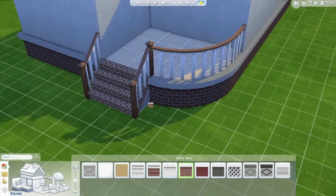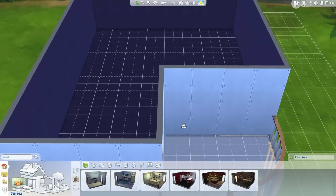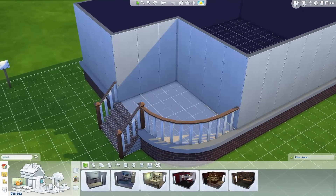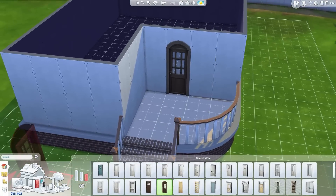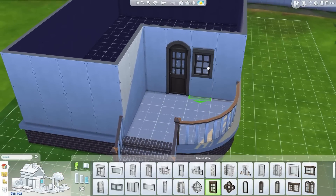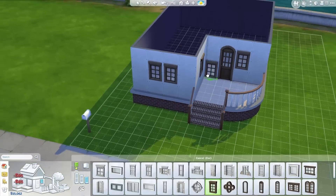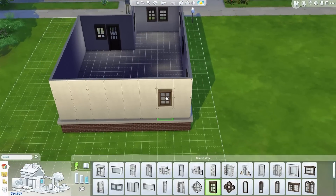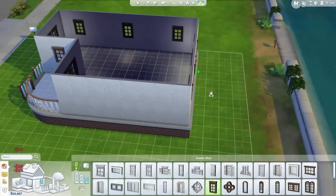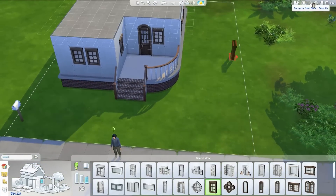Just to go through what we're going to do for this particular build. As you can see, I've already done the steps on the front there. I've done a foundation because I wanted that decking as you went into the front door. I wanted that little bit of decking on the outside. On the outside, we've got a lot of windows going in now, all nicely tying in with each other. I like to get the general basic layout of the house first and then move on to do the inside layout next.